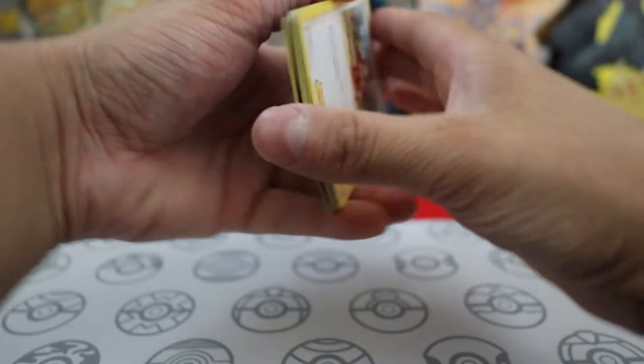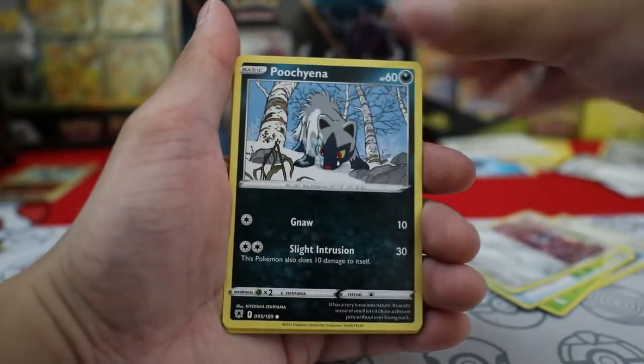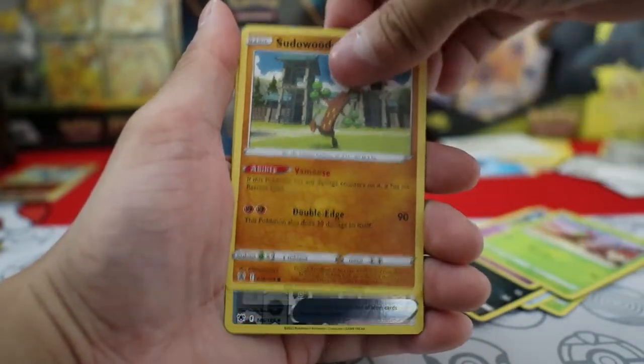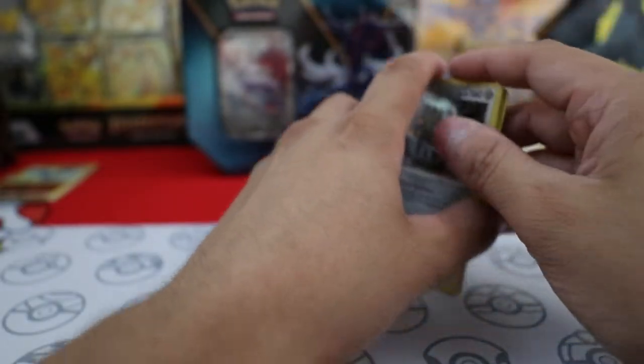Alright, V-Star code. Tricking Shoes, Ponyta, Drifloon, Yanma, Sinistea, Reverse Hollow Heavy Ball, and then just a holo Bastiodon. Nothing great there.